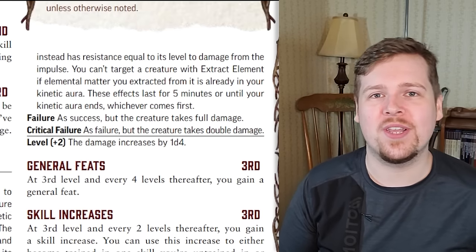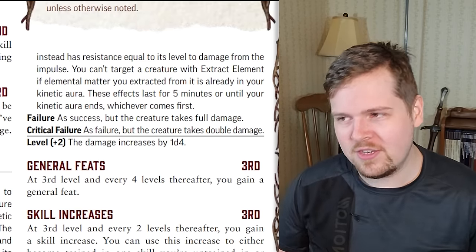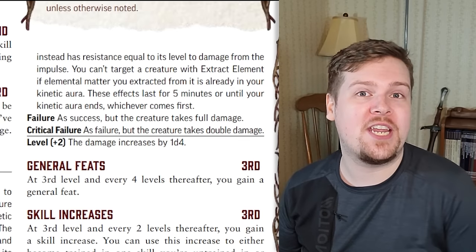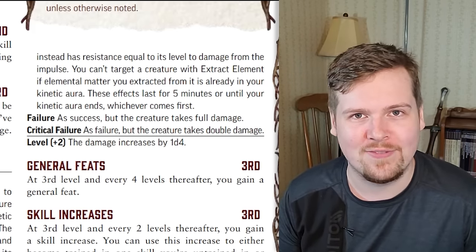One of the strongest ways to fight an elemental is to have a kineticist of that element in your party. It makes kineticists not useless when fighting something immune or resistant to their only element. Even if you fail, you can try again and again until you succeed. Once you succeed, you can't do it again and it lasts for five minutes. On a failure they take normal damage; on a critical failure they take double damage, and the damage increases by 1d4 every two character levels.